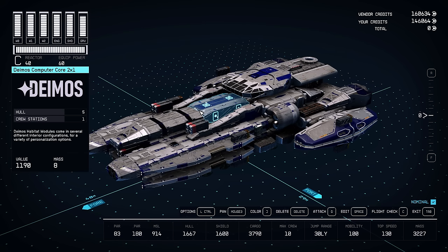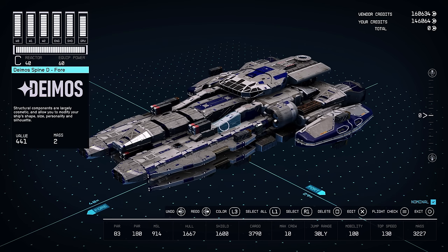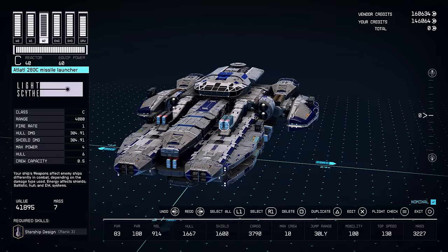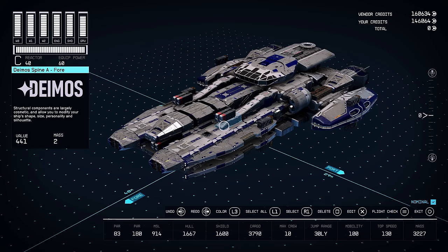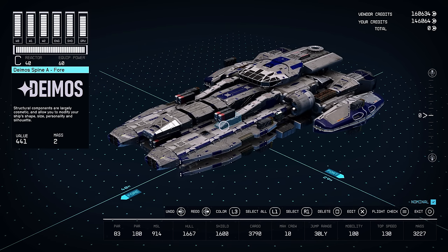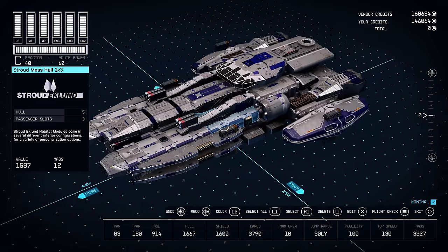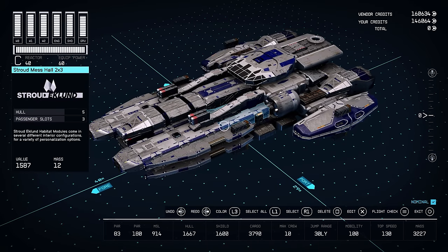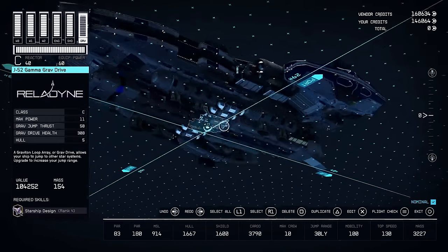Hey everyone, how's it going? Today I wanted to show you my interpretation of Morphologous's huge overpowered ship. I took a lot of inspiration from his build. In fact, I actually built his ship, but I decided that I wanted it to be bigger and have more stuff — basically the biggest, baddest ship you'd ever seen — because I wanted to add things like a cargo deck and a brig, as well as expand the cargo capacity and the weapon systems. I'm going to show you exactly how we're going to build this.